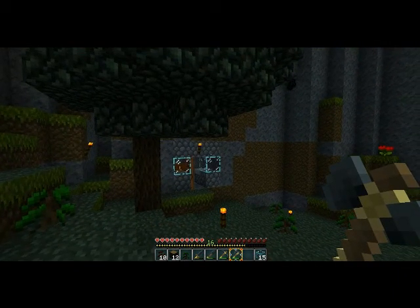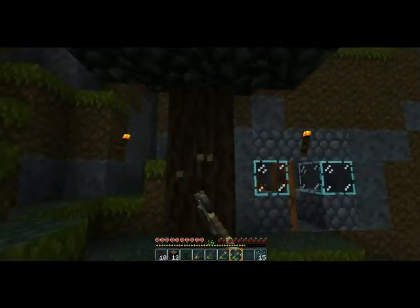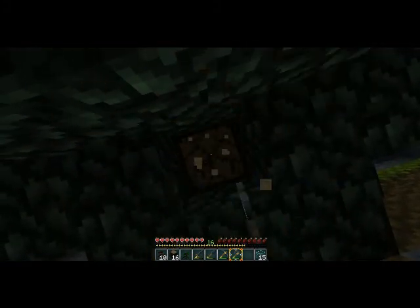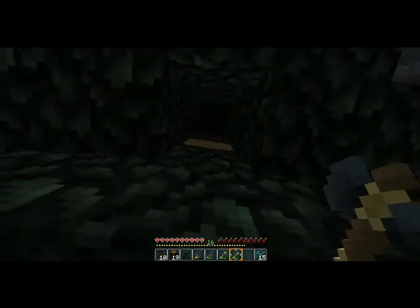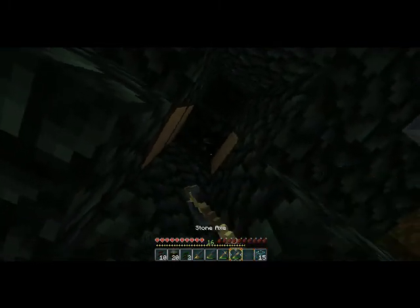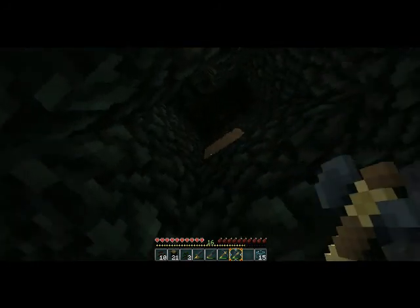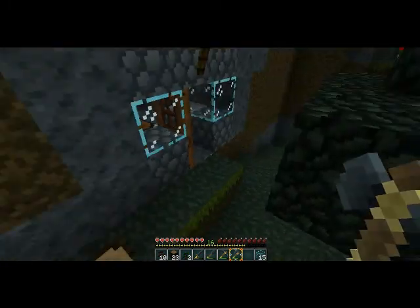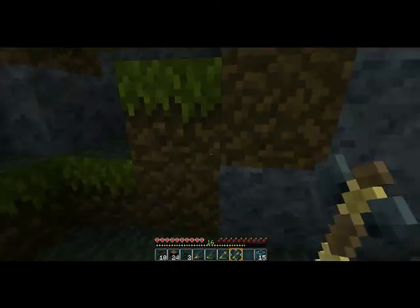I should just get the base of the tree and then burn it down with my flint and steel — that would be cool. What's not burnt is still wood I could chop down. I'm just going to craft a flint and steel. Okay, here's the flint, there's the steel. Done — just like that.